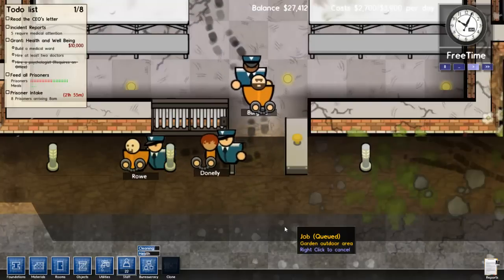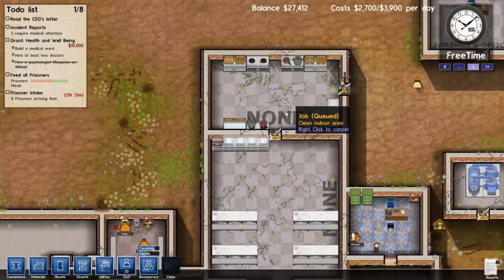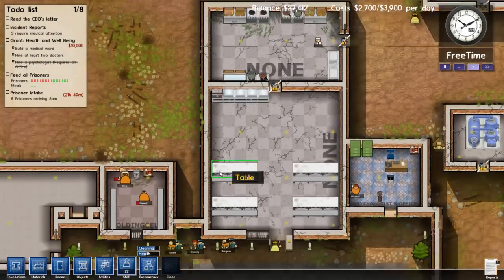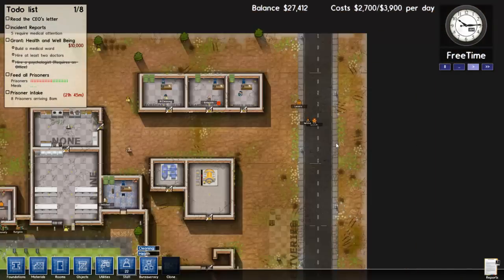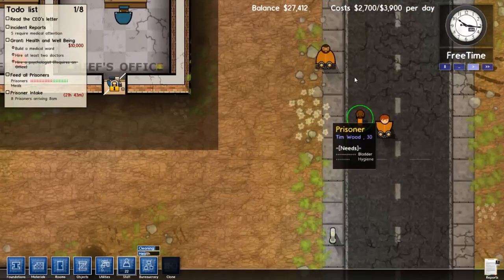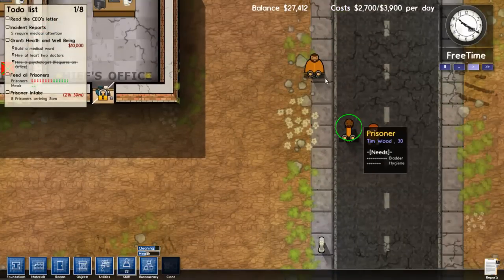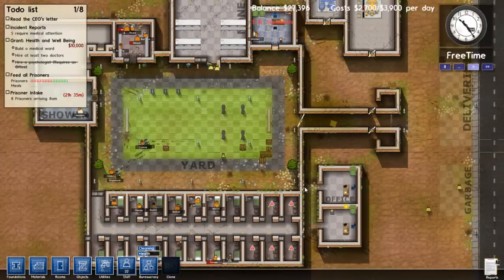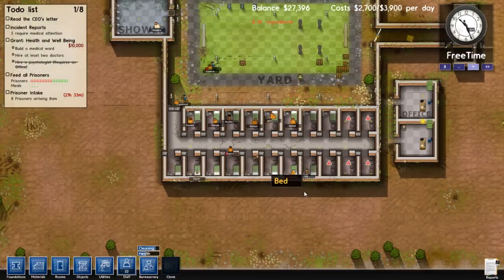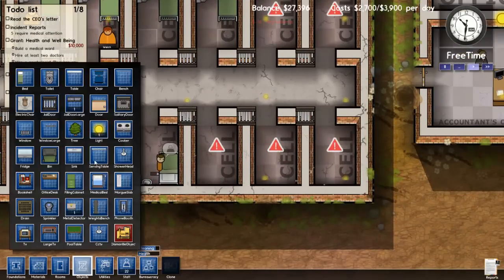Alright. Now they have handcuffs on. I'm wondering what happened — did they get up in the kitchen? I wasn't paying attention. No, these are the newly arrived prisoners. That's right. We have three more prisoners here: James Griffin, Tim Wood, and Gareth Levers. They're going to go ahead and throw them in the holding cells.